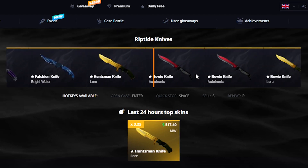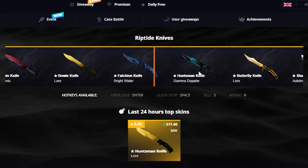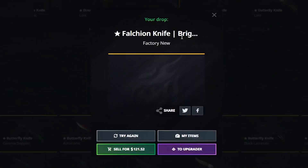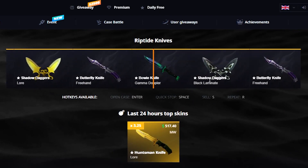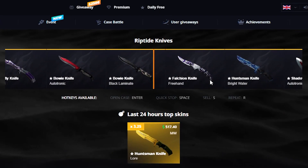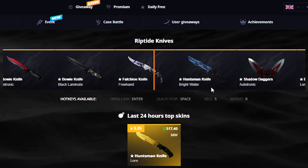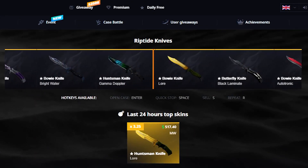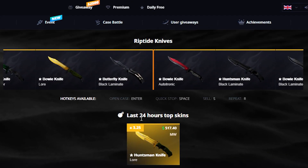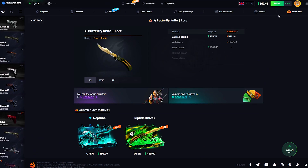More Riptide Knives — come on, dude. Literally anything. Just a Huntsman Gamma Doppler, for example, I'd take it. A Bowie Knife Lore? Sure, give me the Karambit. I don't mind it. Just literally anything that makes me happy. We're not really too far into the video so far, only about four minutes in. I'd love to stretch this out a little bit more. The percentages, as always, are okay. There we go — I was literally just checking it.